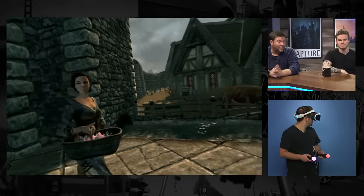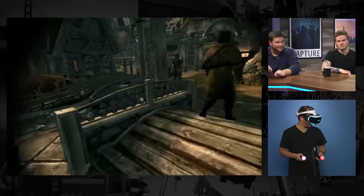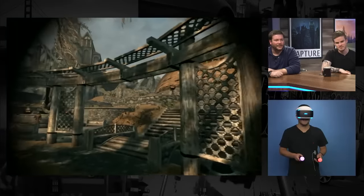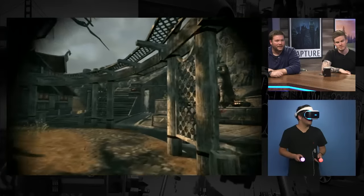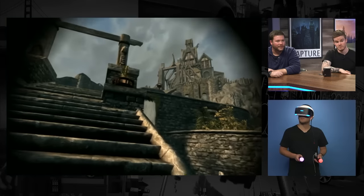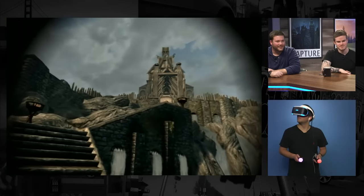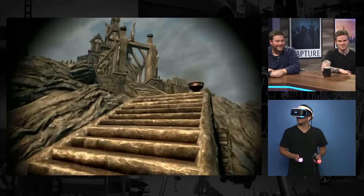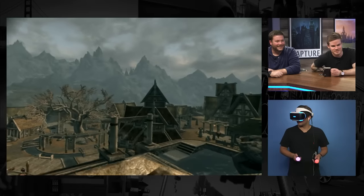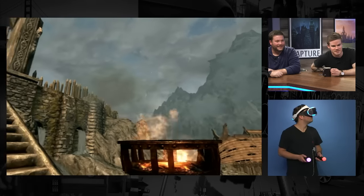My favorite weapon in the whole game is the two-handed axe you get — a cosplayer made one for me and it's pretty awesome. That axe? Yeah. Oh damn — it's a bad axe! You're firing on all cylinders with puns today. I'm usually not that good with them at all, so it's nice to hear.